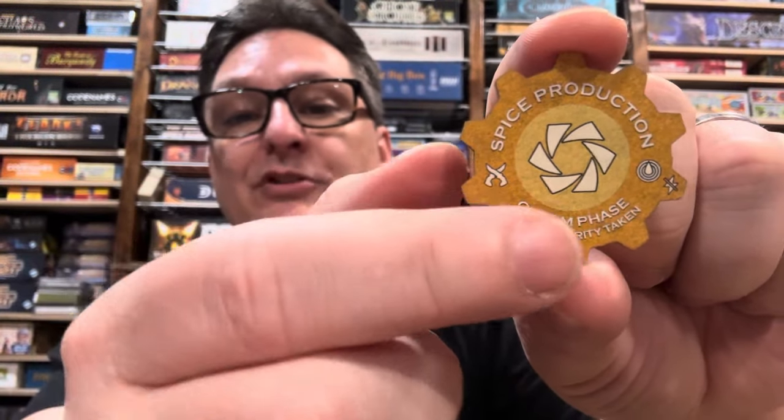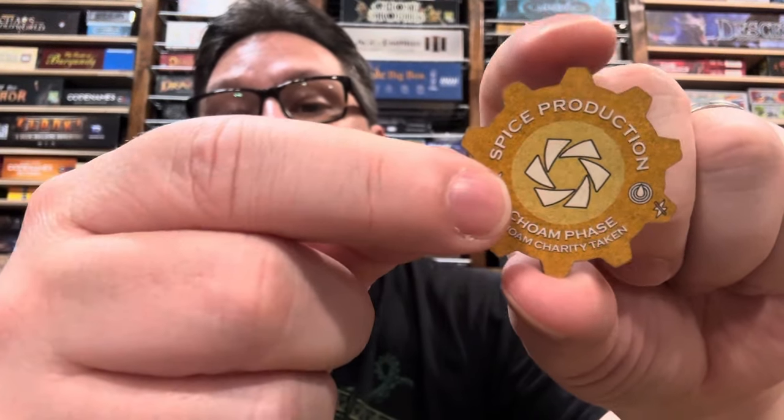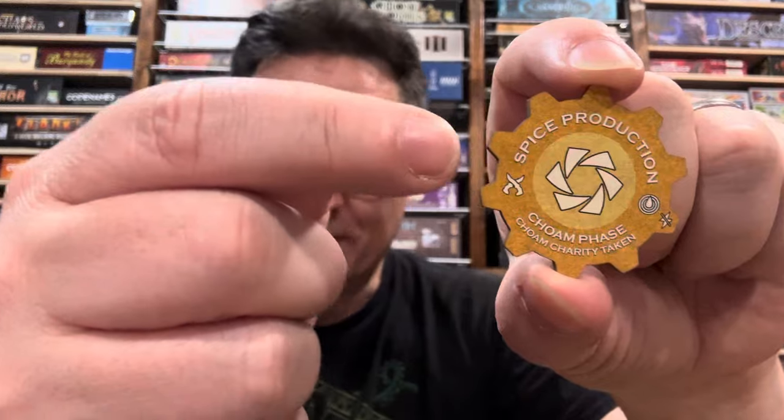Here's another example — the spice production token shows 'CHOAM phase, CHOAM charity,' and you can see the little Bene Gesserit symbol indicating who does not trigger it. If they get CHOAM charity and they're the only ones who get it, this tech token does not trigger. In addition to coming with different versions of those official tokens, it also comes with a lot of new fan-made or fan-designed tokens, some of which were designed by Zoltan himself.